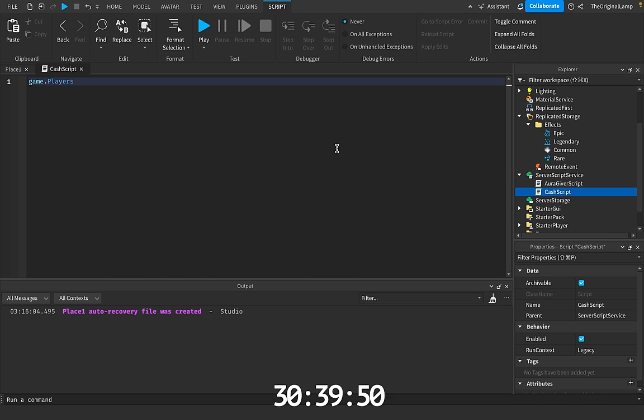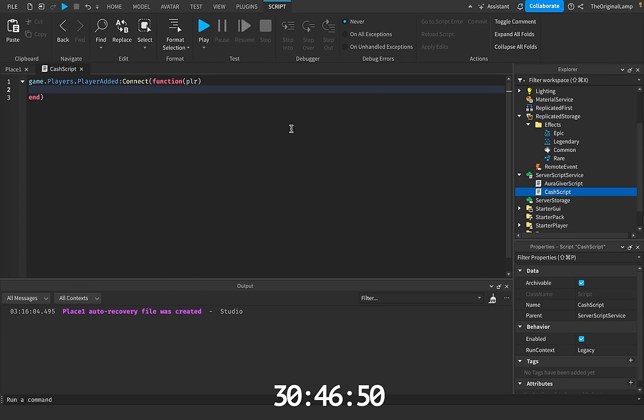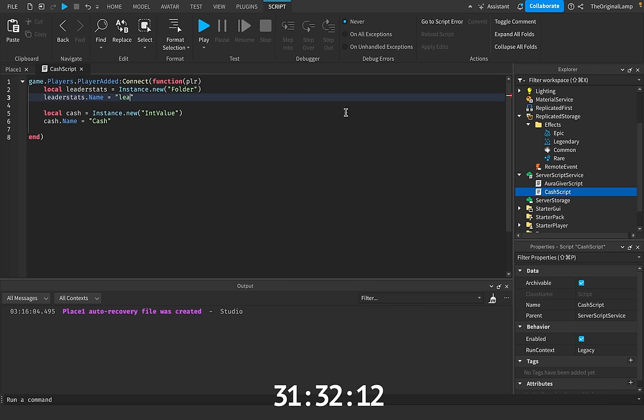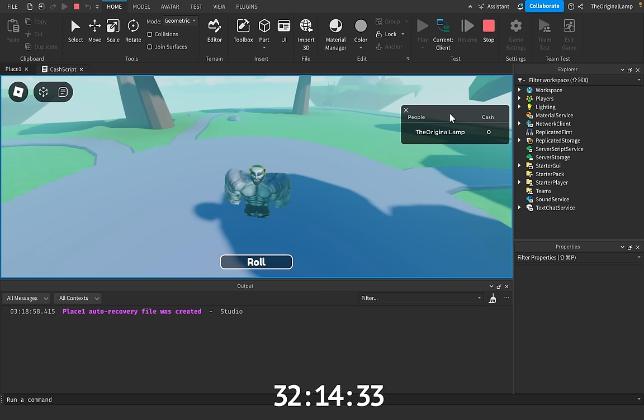What we want to do is give every single player a cash value, and that's actually fairly easy. All we do is say player added connect function — so whenever a new player is added to the game, we're gonna say local cash is equal to instance.new int value, meaning a number value. We'll set its name equal to cash. But then to actually see this cash value update in real time on the Roblox leaderboard, we need to make a folder called leader stats. So local leader stats is equal to instance.new folder, named exactly leader stats all lowercase. Then cache.parent is equal to leader stats, and leader stats.parent is equal to player. Now playing the game, you can see we do have the cash value on our leaderboard.